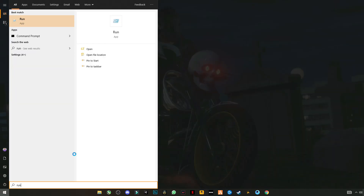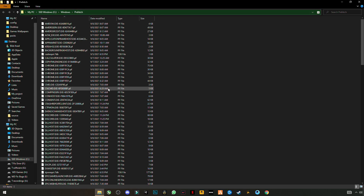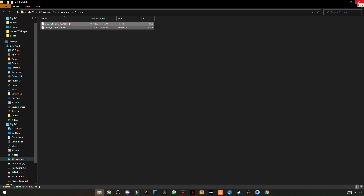Open Run once more and type 'prefetch'. Continue to grant the permission. Press Ctrl+A to select all the files and delete them. Skip any file that cannot be deleted, then close the folder.